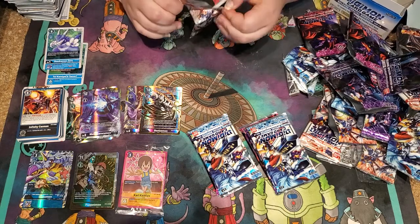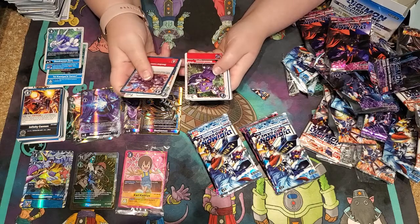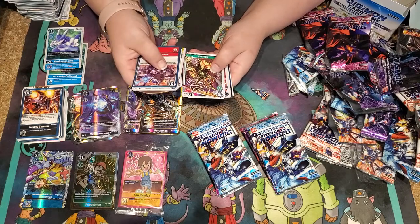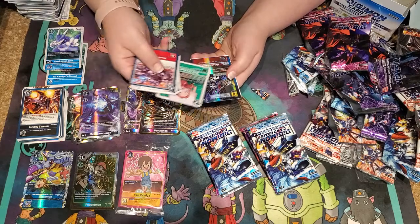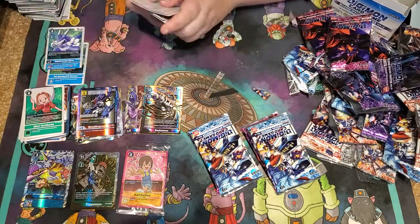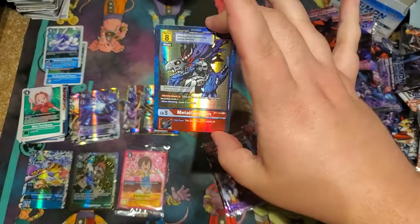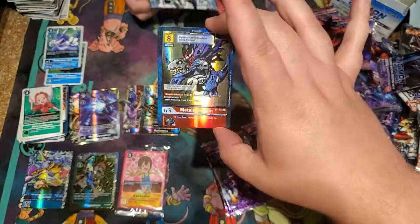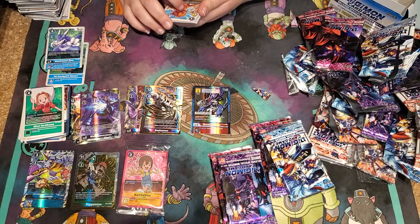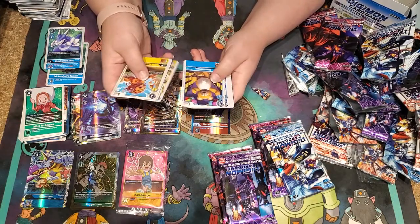Big money, big money, no whammy, no whammy — stop! Another Izzymon. Something shiny — another shiny! There's Mimi — speaking of the devil, I was just talking about it! Secret rare alt art! That is a really cool one. Somebody was trying to sell this for $200 — I don't think it's worth $200 but it looks old school. They used the old school art style. It looks like one of those dino alt art secret rares — the little dino hand grip things.